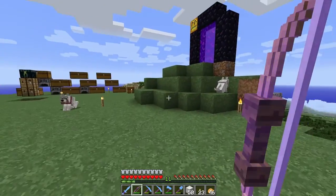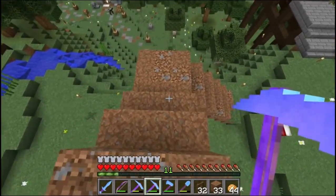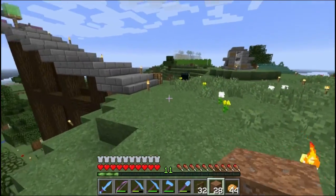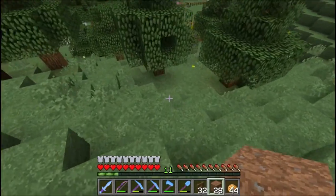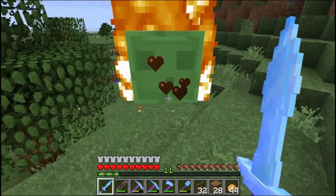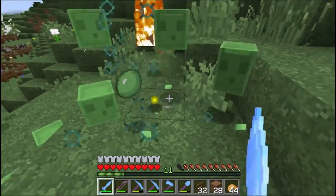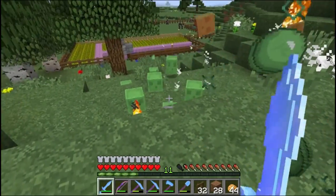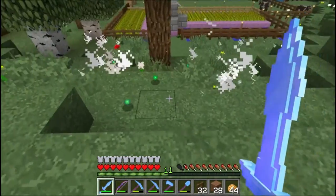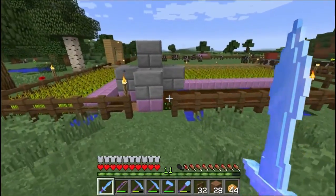I just built a giant staircase that'll eventually turn into grass blocks — I built this so I have a way to get the cattle up. Oh, a slime ball — free slime for me! Anyway, I'm gonna get those cattle and carry them all the way up the hill, hoping they don't die first. Then the trick will be getting them through the nether portal and back down on the other side.